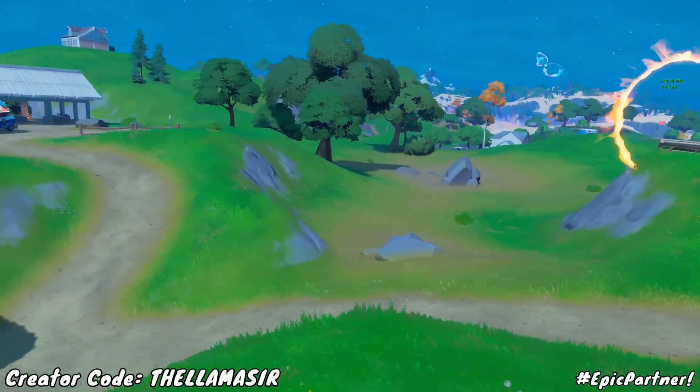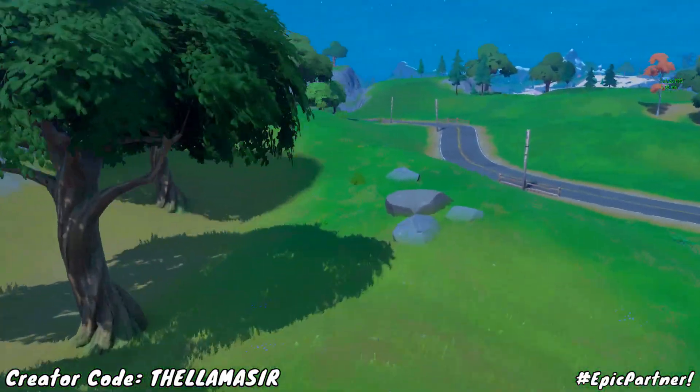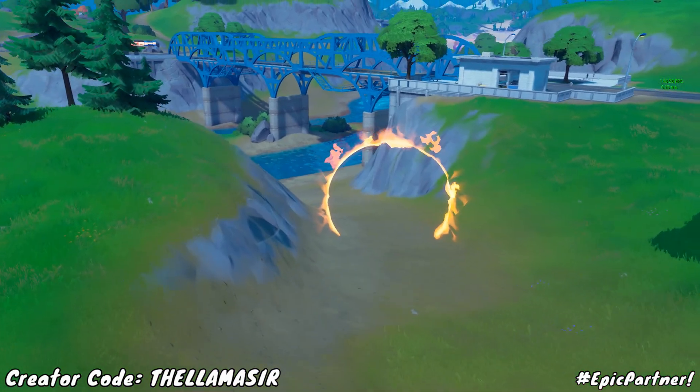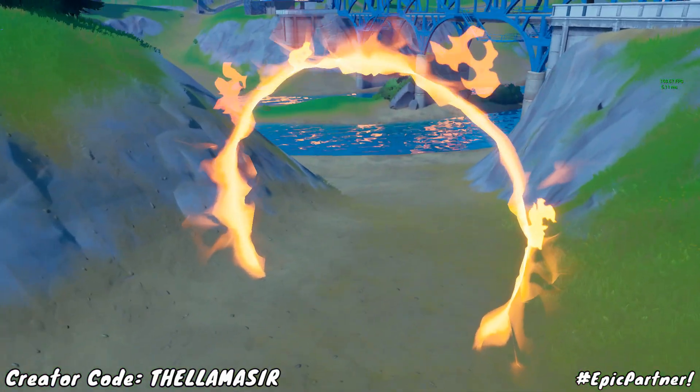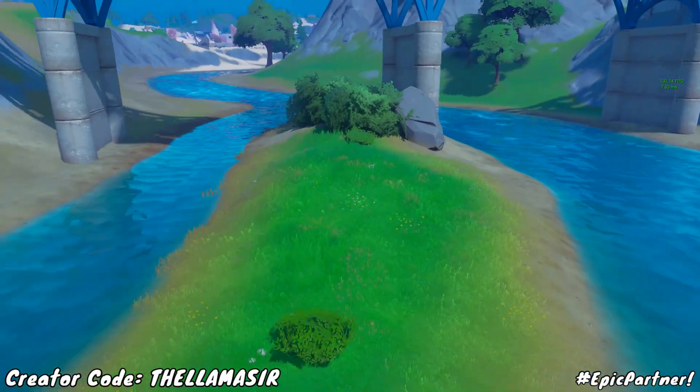Once you go through that ring, you're going to want to turn around and just follow this path. As you can see me following, you're going to go around the hill, down the hill a little bit. The next flaming ring will be right over here by the blue bridge. That's a really easy one to go through — no jump or anything — so just simply go on through it.